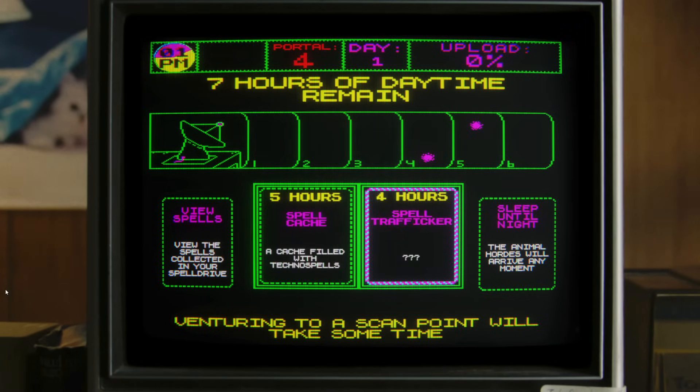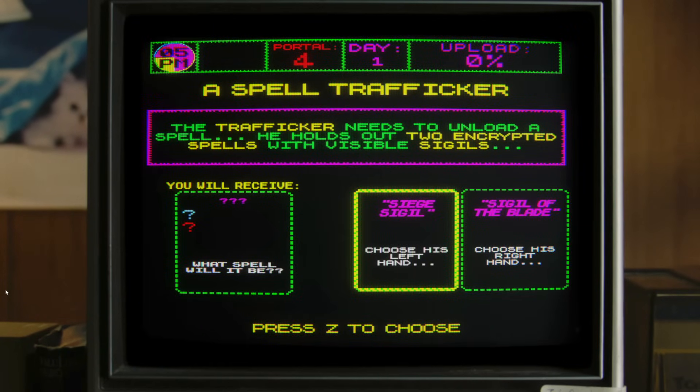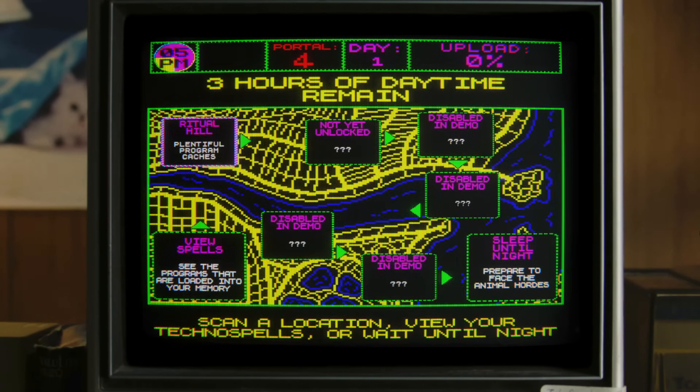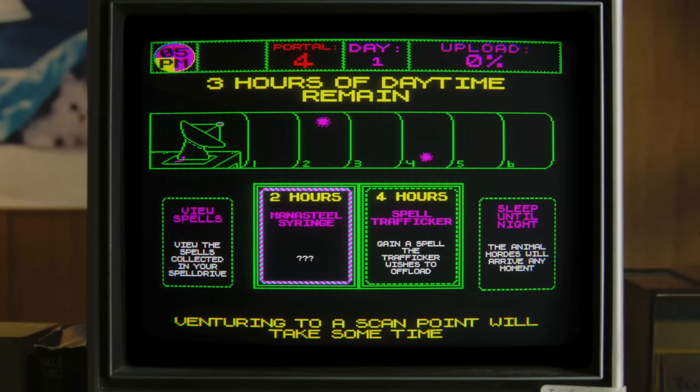Seven hours remain. What's the spell - Trafficker? Travel to Ritual Hill. The Trafficker needs to unload a spell. He holds out two encrypted spells with visible sigils - siege sigil or the sigil of the blade. Do two damage to the first enemy in a lane and then gain a one damage mod. It's kind of expensive but I think it's fine. We don't really have any other choices. We could sleep until night, but... What's the Mana Steel syringe?